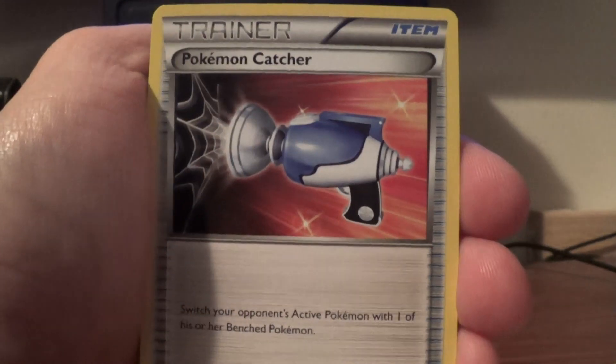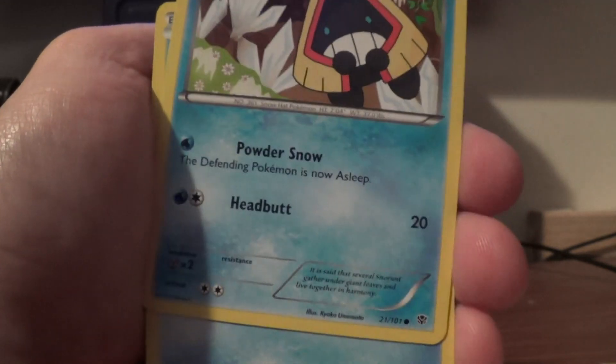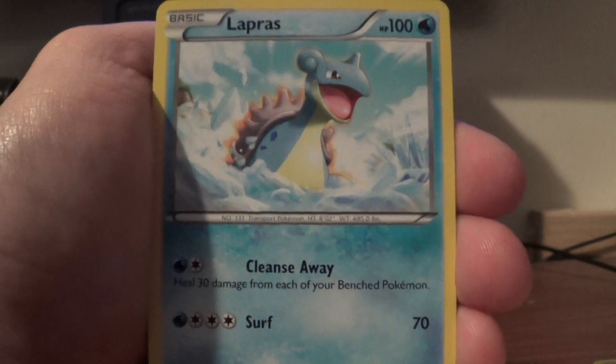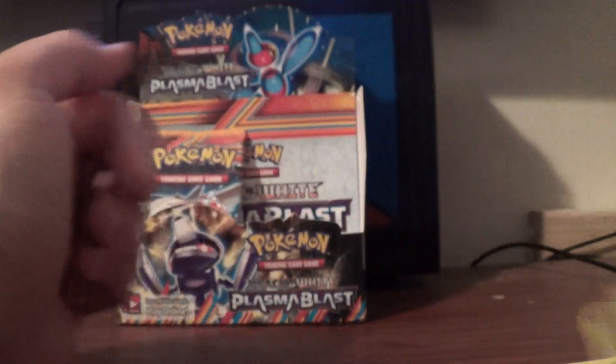Cloyly, Pokemon Catcher, Electric, Arum, Snorunt, Snover, Lapras, Porygon, Axio Reverse, and Rare Genoset.